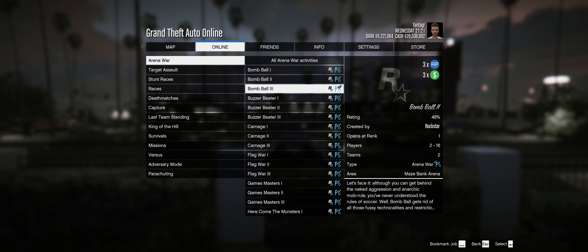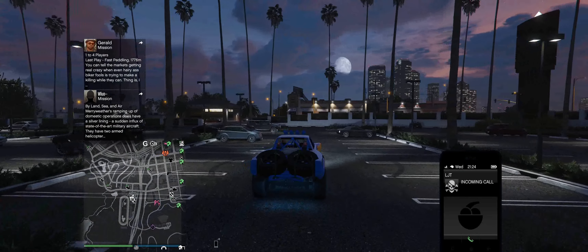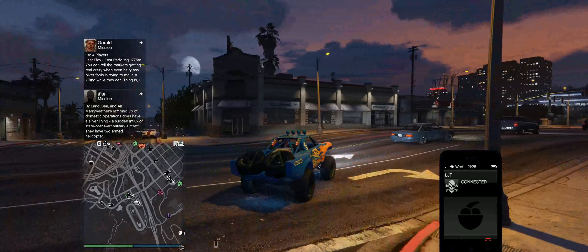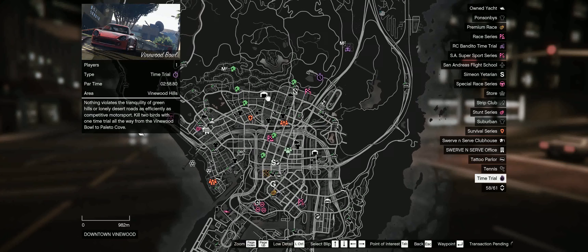In my opinion, the best way to make money this week is by using the Arena War adversary modes, as they are all triple money and triple RP this week. These are going to be so good for farming. The time trial for this week is Vinewood Bowl and you need to complete it in 2 minutes 30.